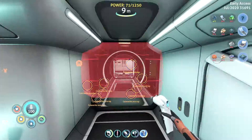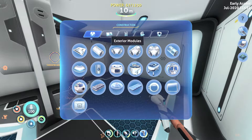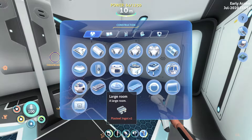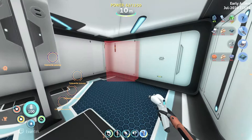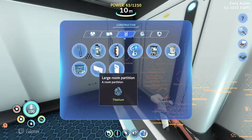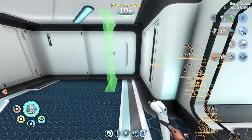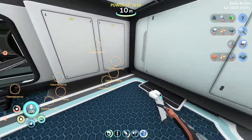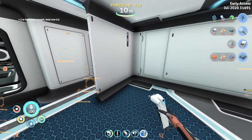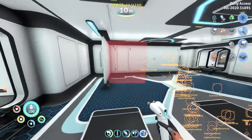Tip number six deals with base building and specifically base reinforcement. If you played the original Subnautica, you can reinforce your base with a specific wall attachment. In Below Zero there's also an alternative: once you get a large room, you can build a large room partition. Each partition gives you 0.2 hull reinforcement — not a lot individually, but they stack up. They also only cost one titanium each, so you can reinforce quickly for very little cost.